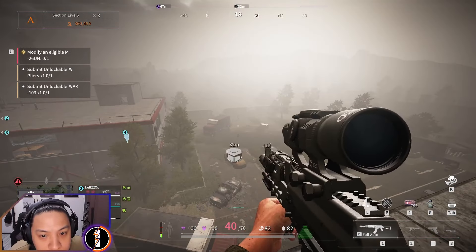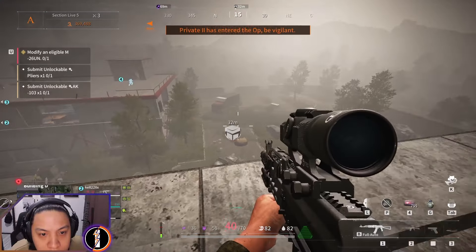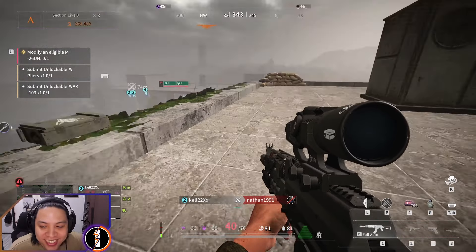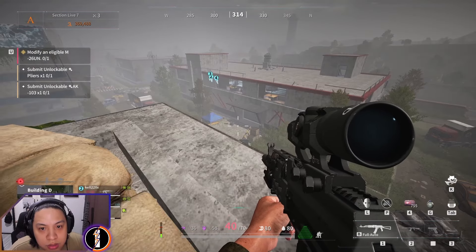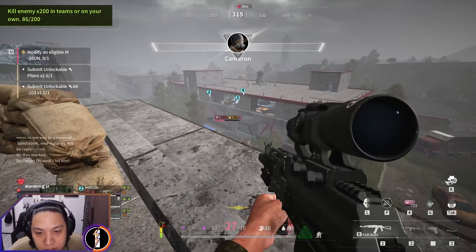New pistols have been added — the Colt 357 dual-wield revolvers — but sadly they're locked behind the beta premium membership, which is around $30 per month. These pistols have a special rapid-fire attack that expends all bullets rapidly against an enemy, which feels like yet another pay-to-win feature. It's too much of a financial commitment on a subscription basis.